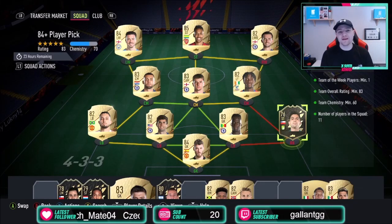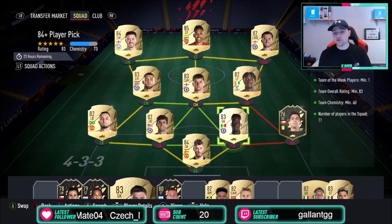What's up guys, XR with Kiwita, and today we have the 84 plus player pick. As you can see, it's an 83-rated team with 60k, and 60k is really easy to get. However, you do need a team of the week card.